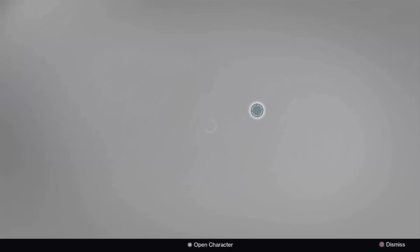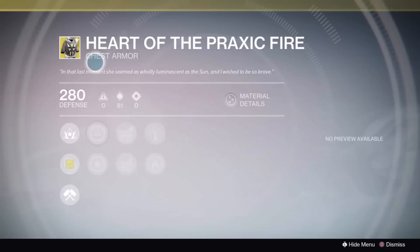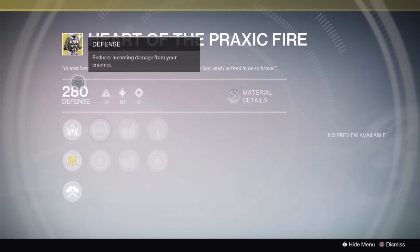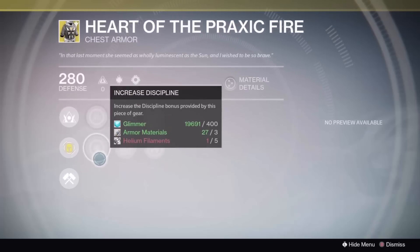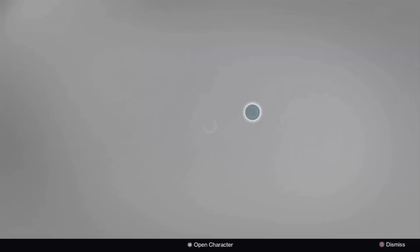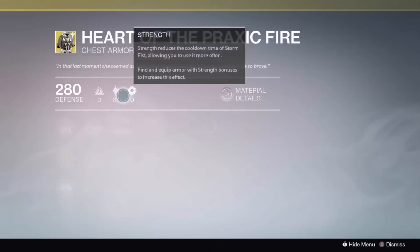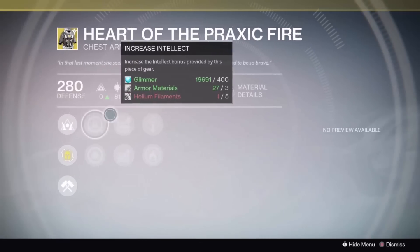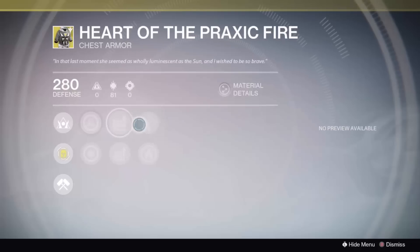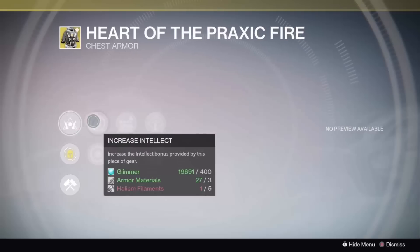Then you have Hard Light. This is actually a super Intellect or super Discipline build. I think your Intellect can get all the way up to 101 — yeah, 101. So if you need that massive boost to your Discipline, this will be it. This is for the Warlocks. I used this a lot in Year One — I love this chest piece.